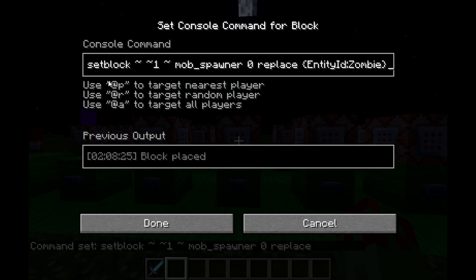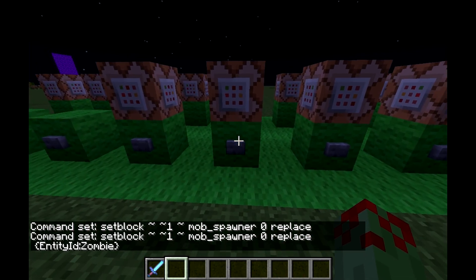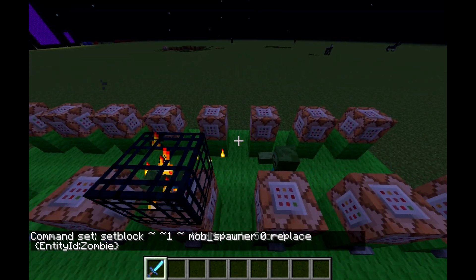Alright, so then it goes: setblock, coordinates, mob_spawner, 1, 0, replace, EntityID, colon, and then the ID of whatever entity you want to summon. So now, that will summon zombies.